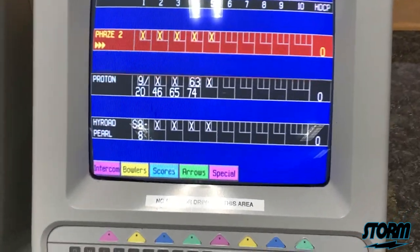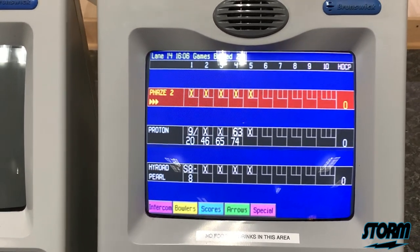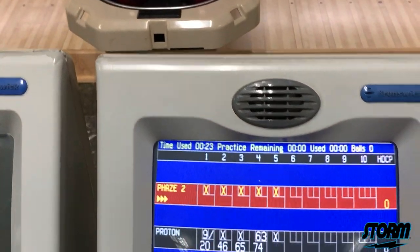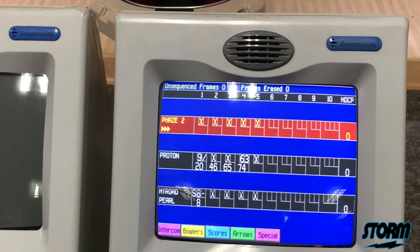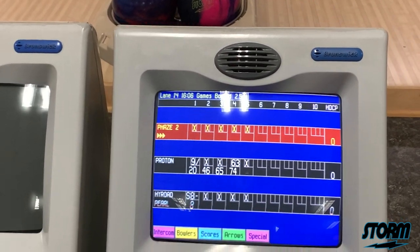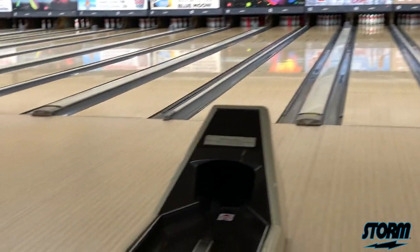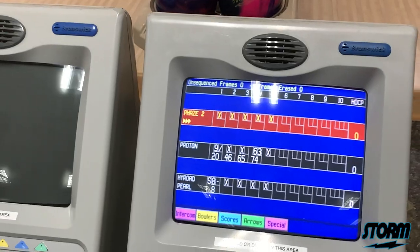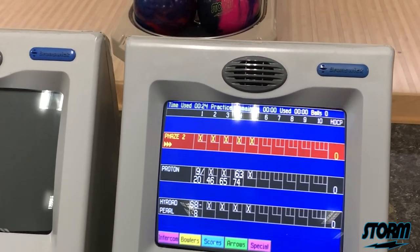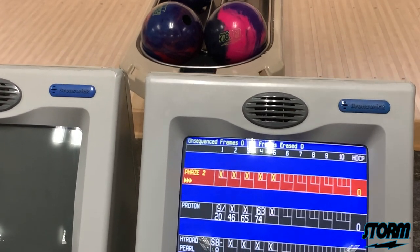Middle of the game update: Phase 2, front five. Proton had a nice little terrible shot in the fourth frame — 6-3. High Road Pearl: pocket 7-10, four bagger. Phase 2 is probably my most comfortable line right now; I'm not really trying to do anything special, just trying to make good shots — moved a few boards with that ball so far. Proton, after the first shot, left a nasty 10 pin pretty flat, so I had to move a little left and slow down. The High Road Pearl is a little bit cleaner than those two, so I'm playing a little to the right compared to Phase 2 and Proton, just trying to keep it in the oil a little bit more because it really wants to snap off that friction on the house shot.